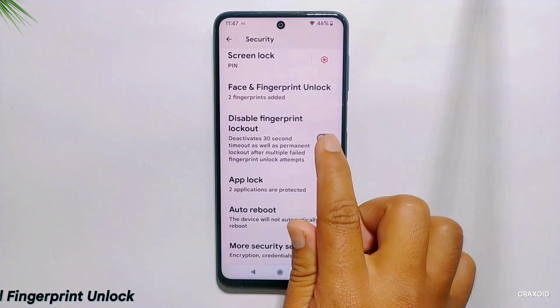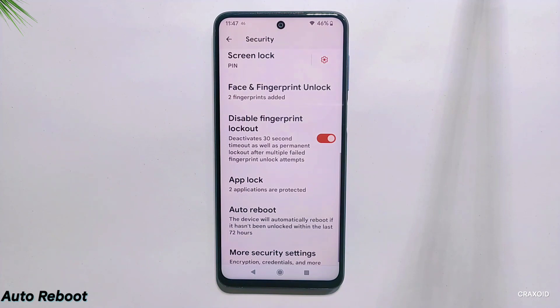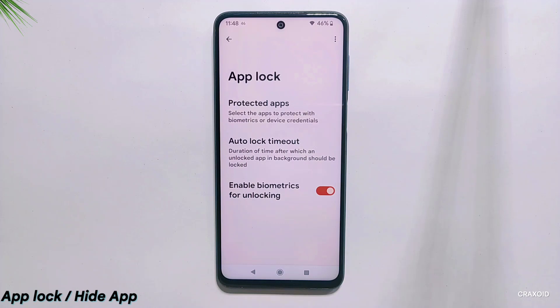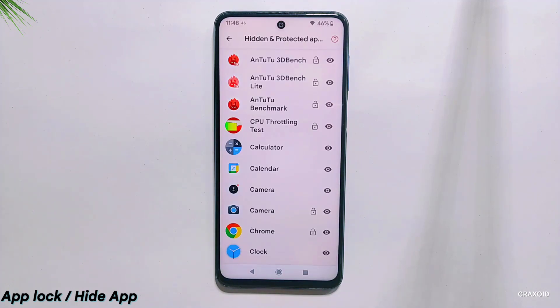In the security section, you will also get new features like disable fingerprint lockout, which deactivates the timeout after multiple failed fingerprint unlock attempts, meaning you can try unlimited times. There is also an auto reboot option that lets your phone reboot after a set time, with a maximum of 72 hours. App lock and hide app features are both working properly in this ROM.